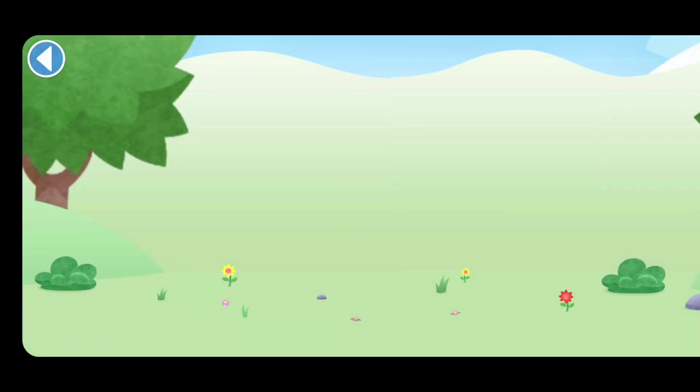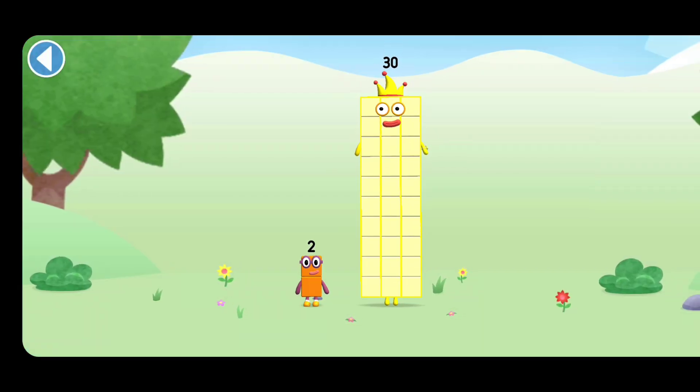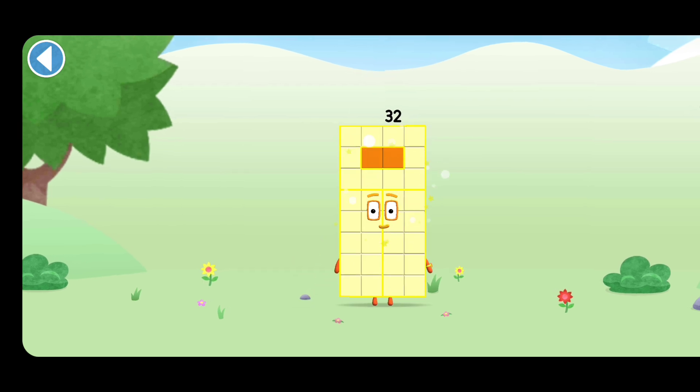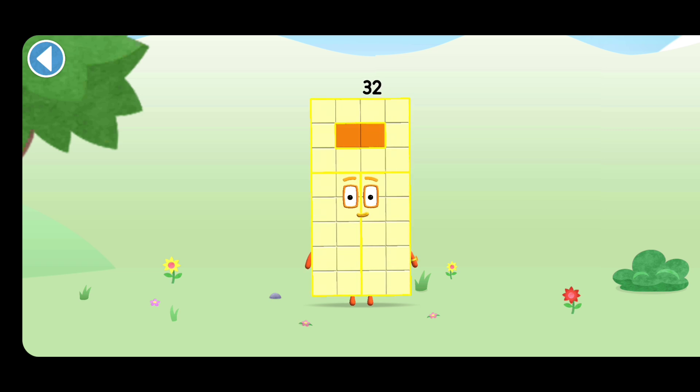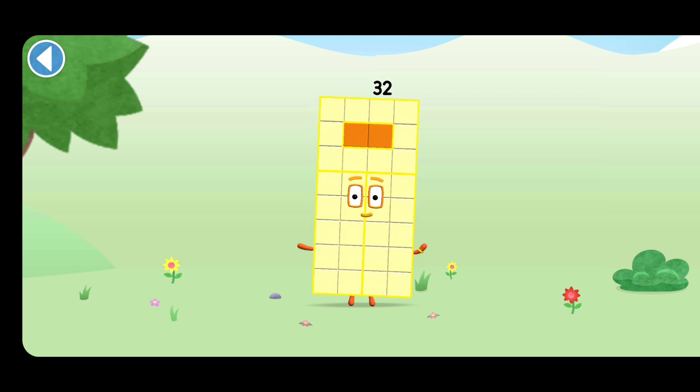You're about to meet Numberblock 32. Can you add 2 to 30 and make Numberblock 32? Drag Numberblock 2 onto Numberblock. Brilliant! This is Numberblock 32. This Numberblock is made up of 32 blocks.